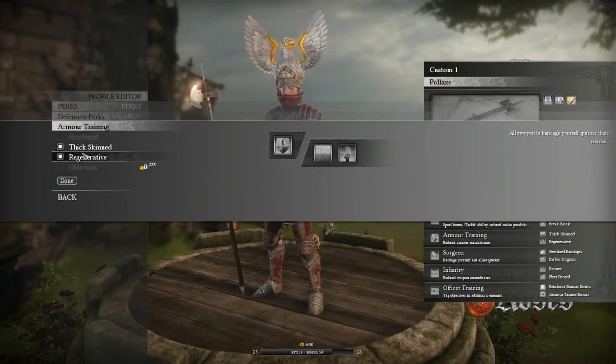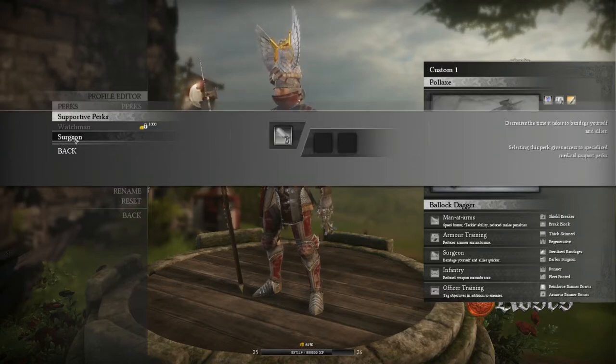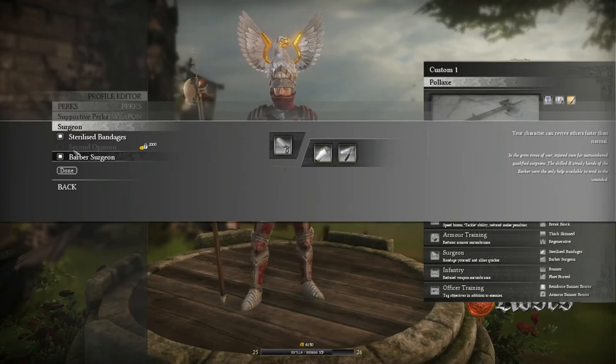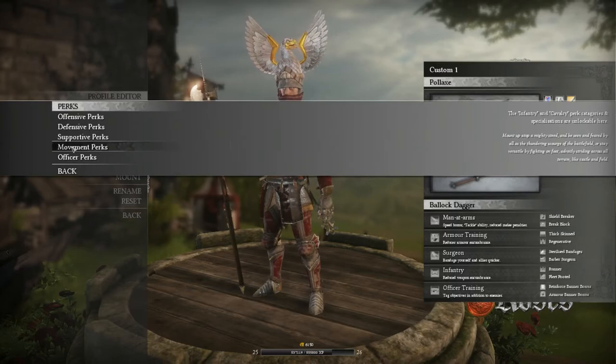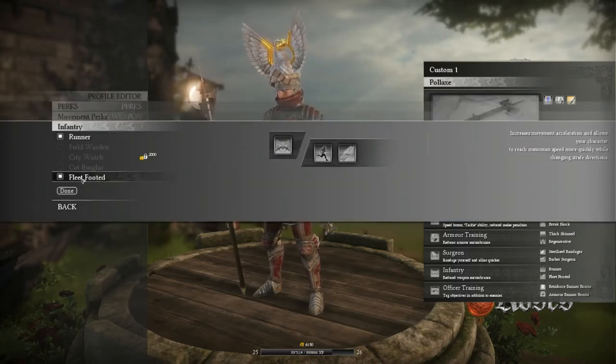Regen is very, very important, because I bandage myself a lot. I take a lot of damage. This is my tank build. I'm going to use Surgeon with Sterilized Bandages and Barber Surgeon. Sterilized Bandages are very important if you're going to be tanking.